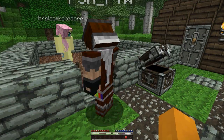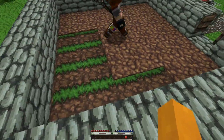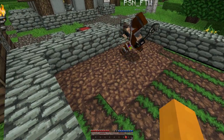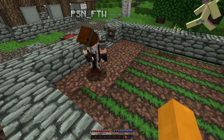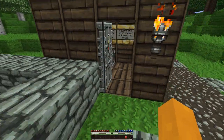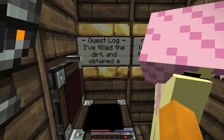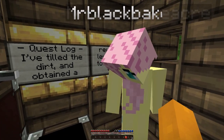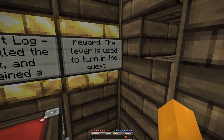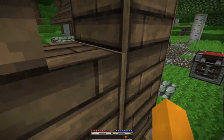Stone hoe. I've tilled the dirt and obtained something. There was no loot in the chest. Reward. The lever is used to turn in the quest.